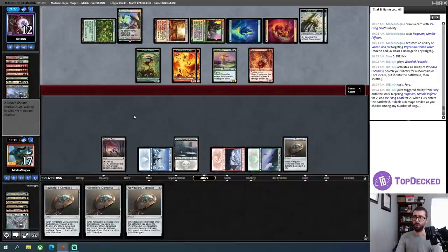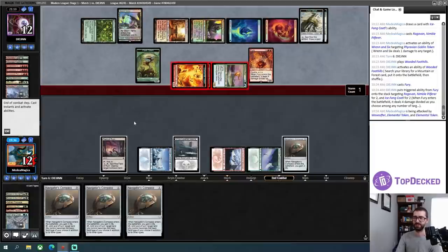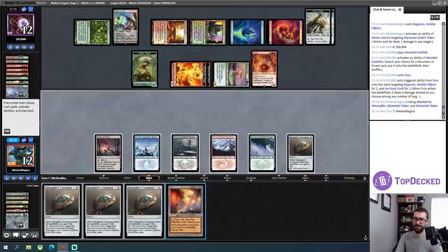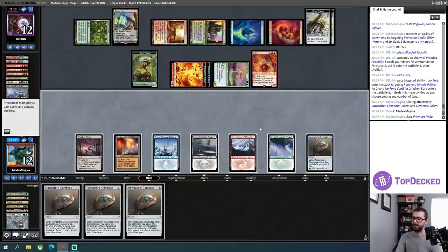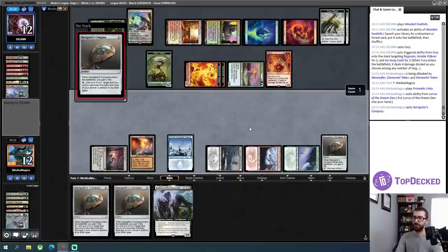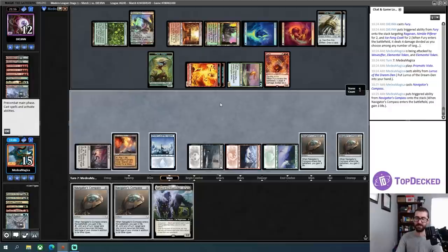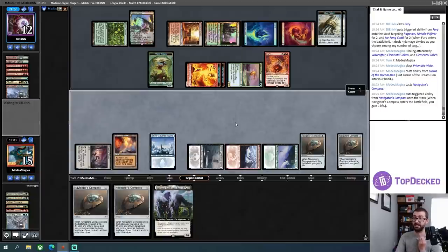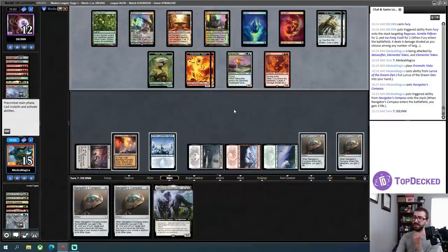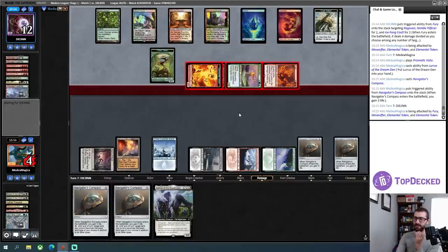I need to wipe that board and hope my opponent doesn't have a cascade effect that can just shuffle in their lands and clues and body me. I can go three mana and put Lurrus into my hand, then still play one of these while representing a counterspell. Let's make sure I'm not dead on board — three, six, nine, ten, eleven. I am not dead on board. I am in bad shape, but not technically dead — I'm flirting with the line of technically dead. So here's eleven incoming damage putting me to four. Not the best position for me.